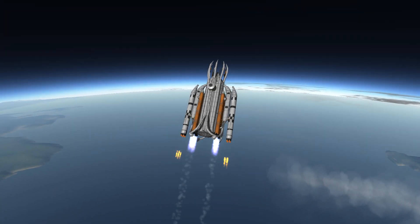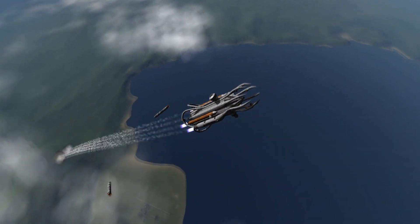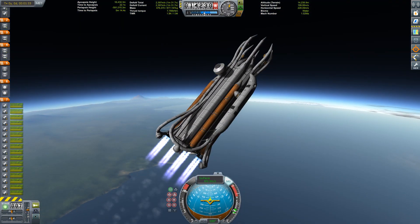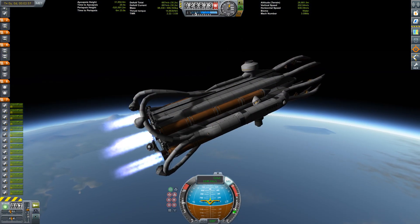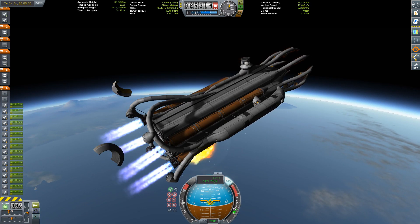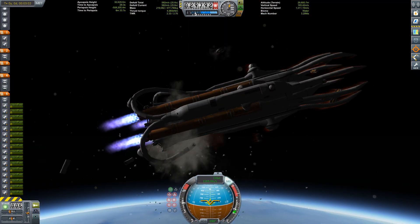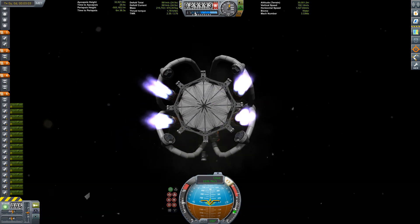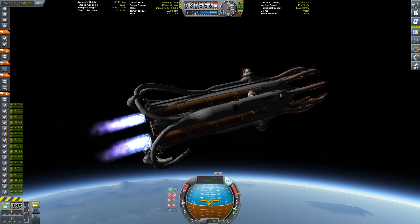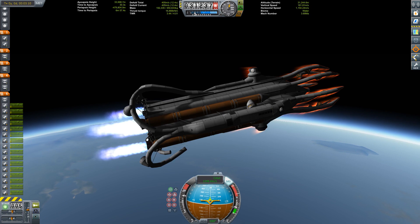Once I had strutted everything up, we went fine up until first stage separation. This is not the front but the rear of the installation - I'm sending it backwards into space because of aerodynamics. When I decided to ditch some fairings in the upper atmosphere, I apparently also ditched some other stuff involuntarily. But still, the main hull was intact and I thought maybe this can make orbit nevertheless.